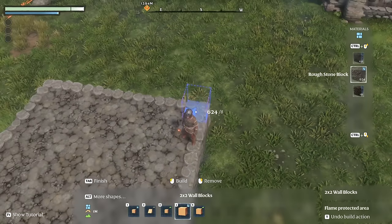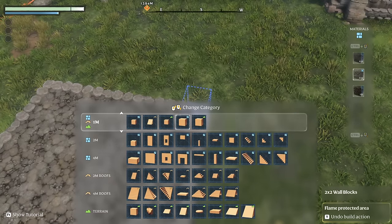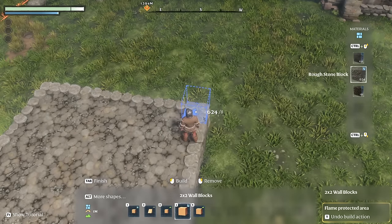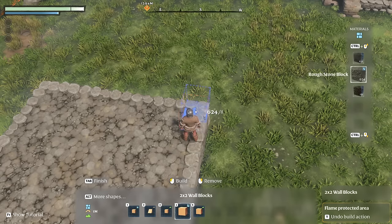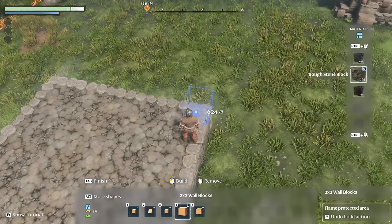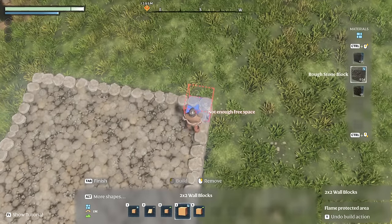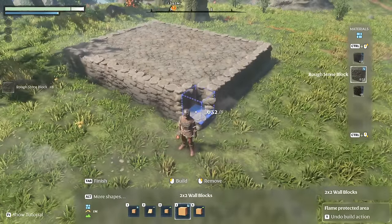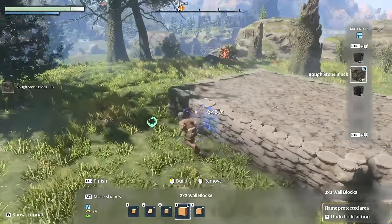For the corners — there are four corners — first open up your build menu, press the Alt key, go to the 1m section, and once you have that selected you'll have multiple options. Go into number four, which says two by two wall blocks. That's what we're going to use, and you're going to use your right mouse key and take that all the way down to the ground like that.